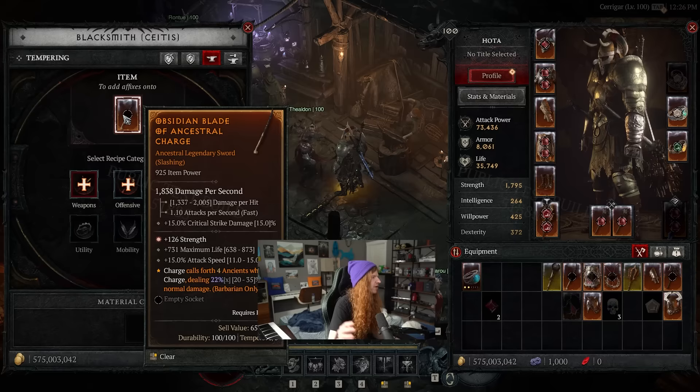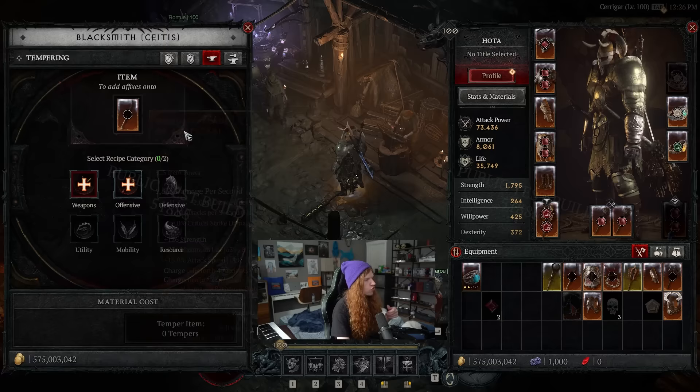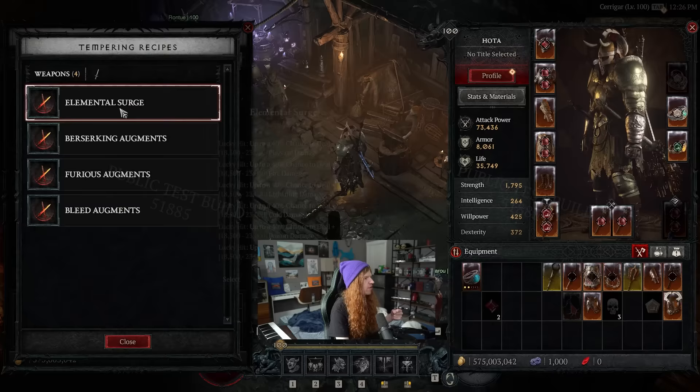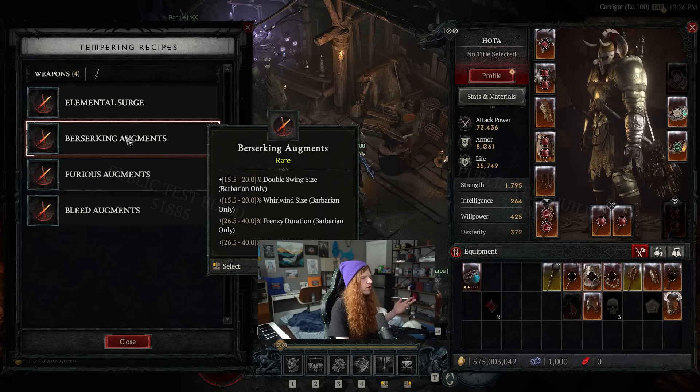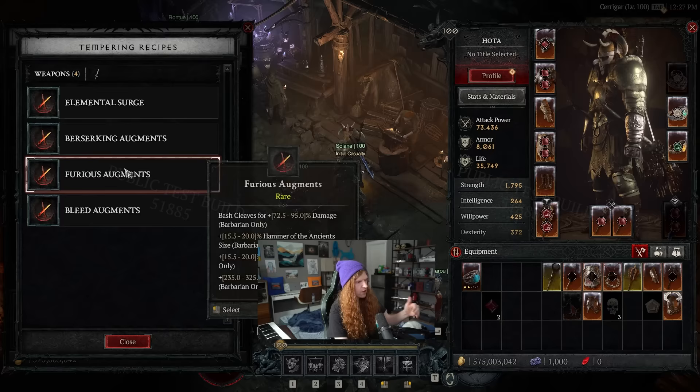Tempering allows you to take a legendary item and add two more stat lines on it. You'll notice a little shiny star next to strength — that's because it has greater affixes. There are now RNG rolls where some stat lines get massive additional rolls. On weapons you'll see things like elemental surge, chance to deal physical damage, fire damage, berserking, double swing size, whirlwind size, frenzy duration. Druid has things like pulverized size.